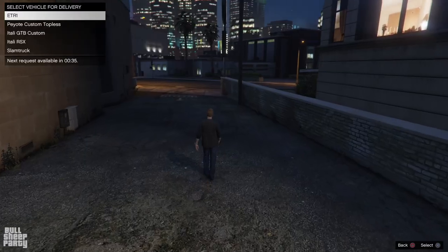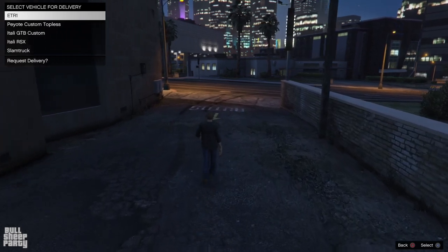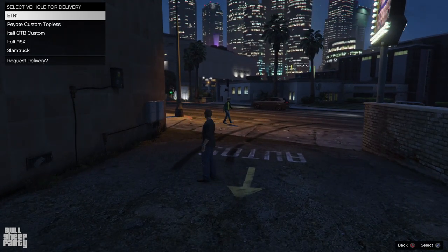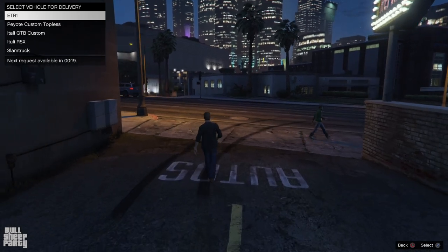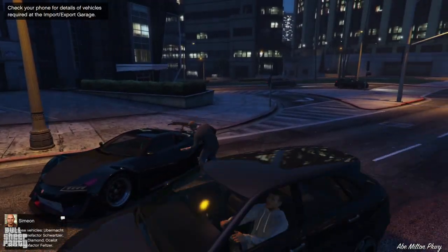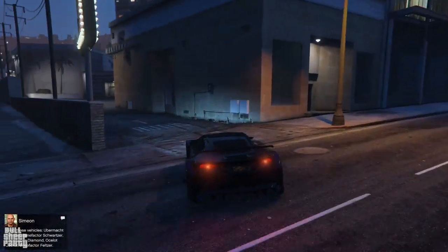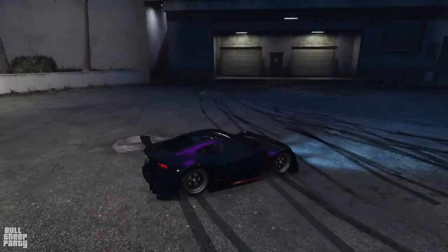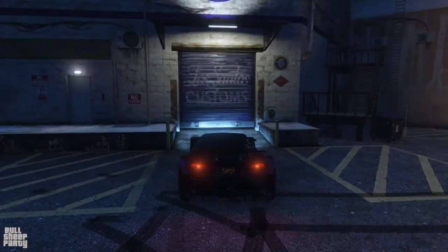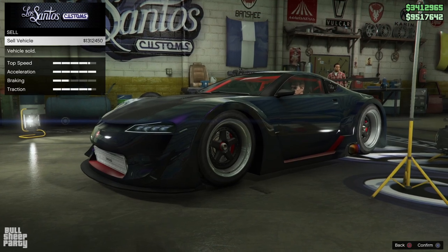Next up in half a minute we're going to have the ETR1. I can't remember if this one's a podium vehicle or something I bought. The only thing I remember about the ETR1 is that it had awesome customization options. If you're interested in my thoughts on any of these vehicles, I made a review for each of them except the GT Classico — guess why. It sells for 1.3 million — not bad at all. We're up almost 5 million.